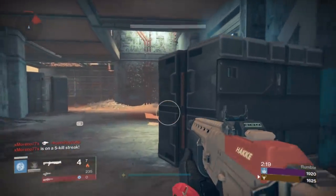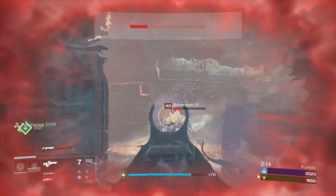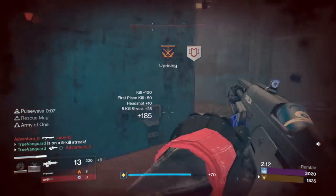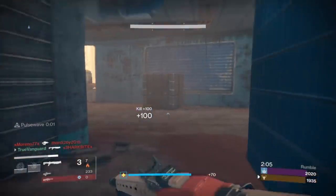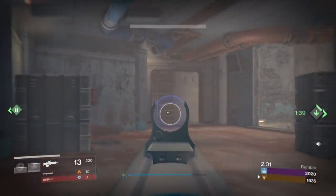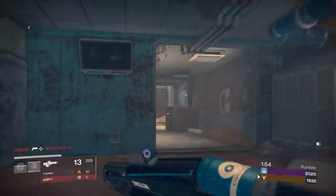I'm going to show you Rescue Mag and why it's effective, especially in Rumble. I'll slow it down — if you watch, it gives me six additional bullets straight into the magazine. I queue up the reload out of habit but it still loads six extra bullets, which is fantastic in Rumble because your engagements often overlap. That's really where that perk is going to shine.